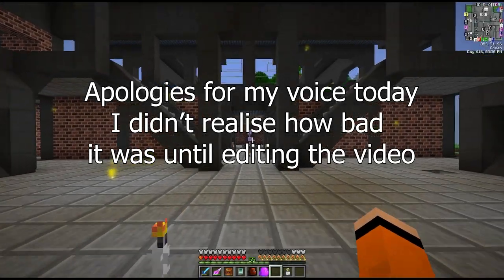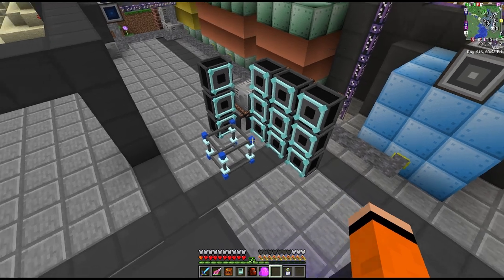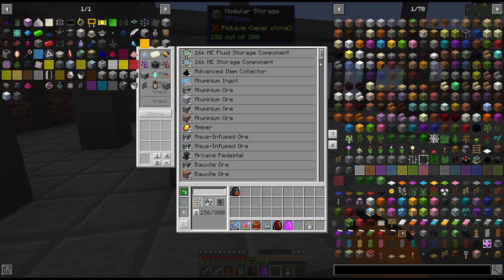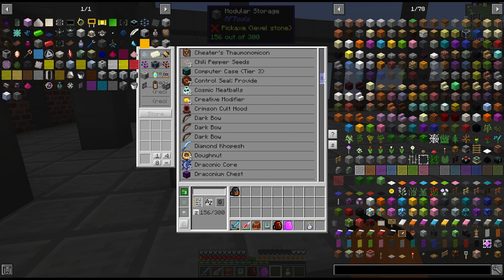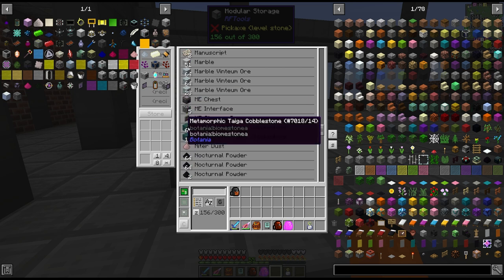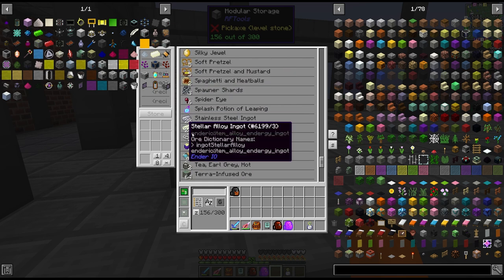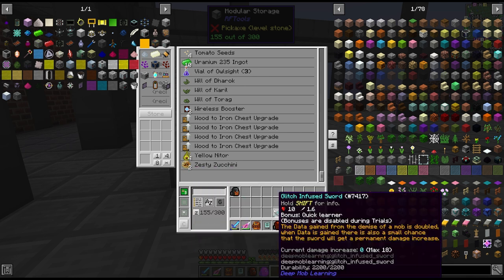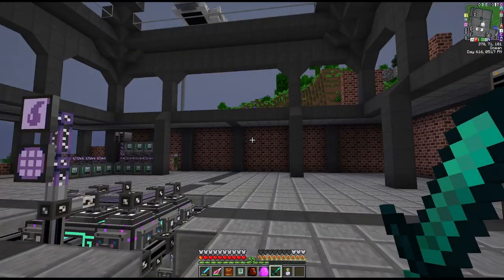Hey guys and welcome back to FTB Interactions. Last time we crafted our fusion core to get our Euclides Prime artifact. In between episodes I've also looted a couple of other dungeons. There's some actually decent stuff we got from this - draconic cores, more applied energistics materials, some more blood magic runes, a decent chunk of stellar alloy ingots, and also this glitch infused sword which is awesome. I may end up enchanting this thing and using it as my primary weapon.